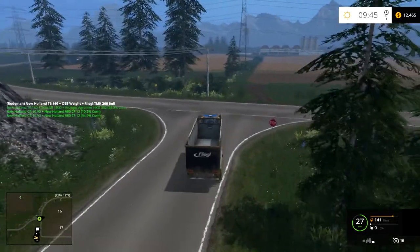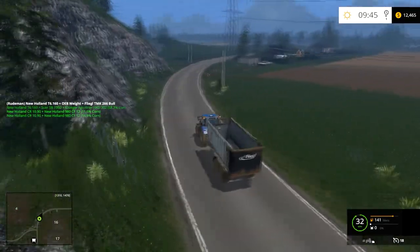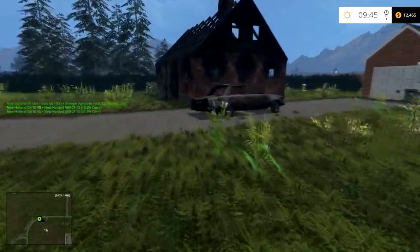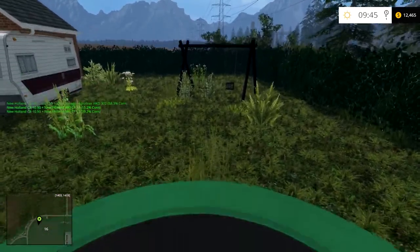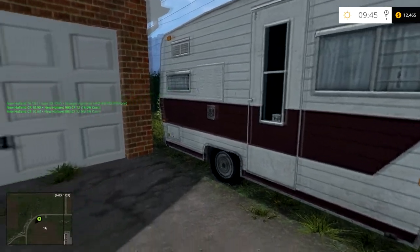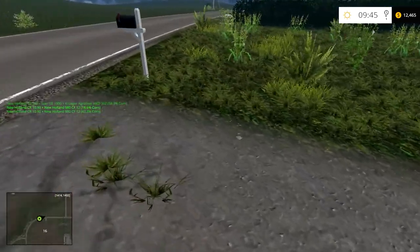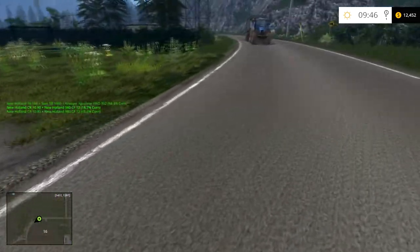I've never been in this part of the map before. I have no idea what's out here. I wonder what that is - some kind of a power station? Oh look, a trampoline! Oh my god, somebody's house burned down. They must have had kids - they've got a trampoline out here. This is terrible. I wonder where they're living now - are they living in this trailer? The car's seen better days. No name on the mailbox but they've got mail - it's probably a bill from the insurance company.